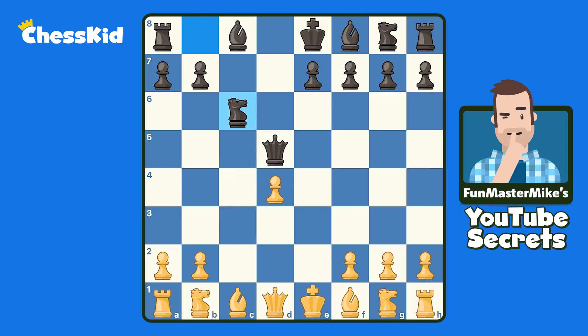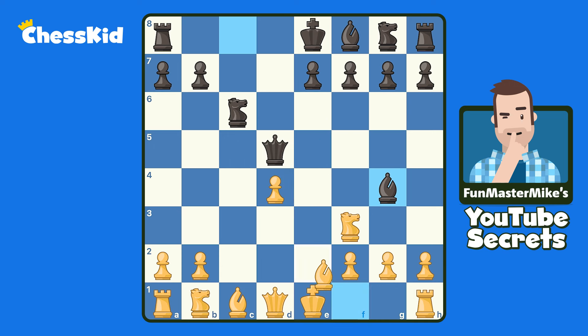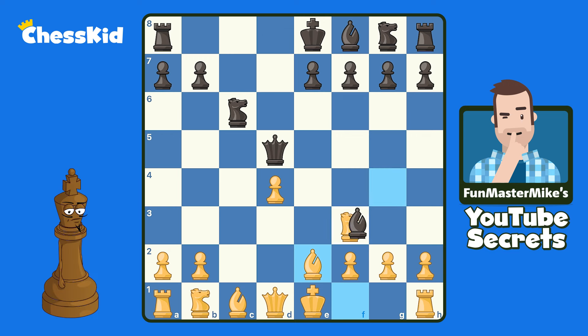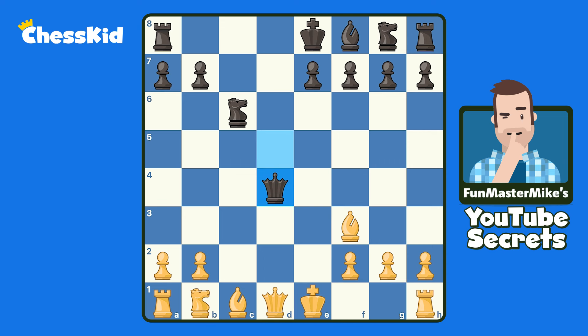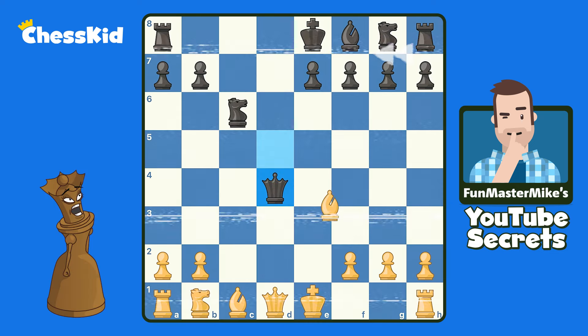Let's say black plays Nc6 to double attack this pawn. Then we're going to play knight f3 to defend. And if black plays bishop to g4, the first little mini trap is you could play bishop to e2. If black thinks he or she is winning the pawn by taking, and then after recaptures, you have this in-between move — bishop takes knight check. And when black takes your bishop back, nothing is guarding the queen. So that's a little mini trap, although not the main one I wanted to show you.